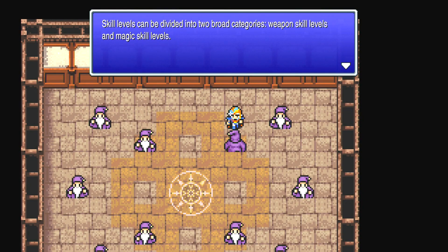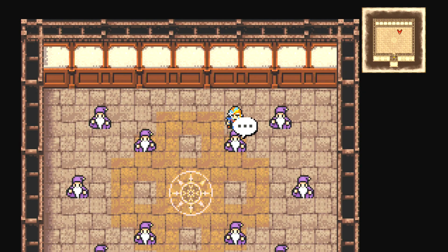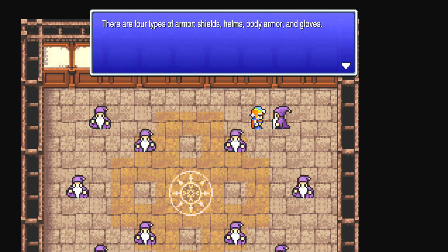Skill levels are divided into two broad categories: weapon skills and magic skills. Weapon skill levels are divided by weapon types such as swords and axes. Magic skill levels are divided by spell — spells like Cure and Fire each have their own skill level. Attacking with a given type of weapon improves the corresponding weapon skill. As the skill levels rise, your attack and accuracy with those weapons will likewise improve. Casting a given spell improves the corresponding magic skill — spells become more powerful as the skill levels rise. My plan is to use a certain type of weapon and a certain type of magic with each character.